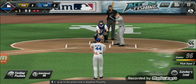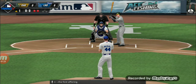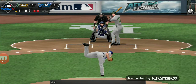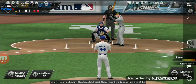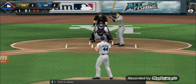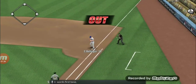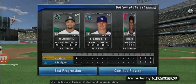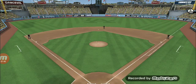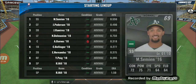Coming up to the plate now is Steven Pescati. Here is the first offering, and he's dominating this at bat. Swung on and driven towards first base — Villager will step on the bag and the side is retired. Let's take a look at today's lineup.